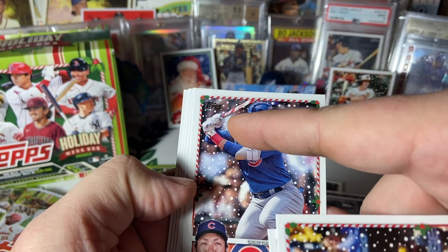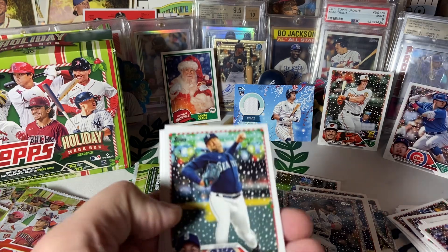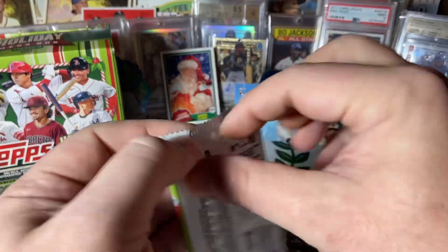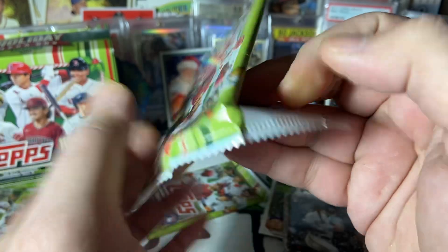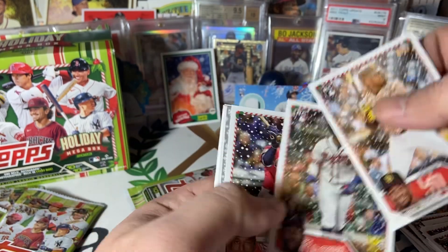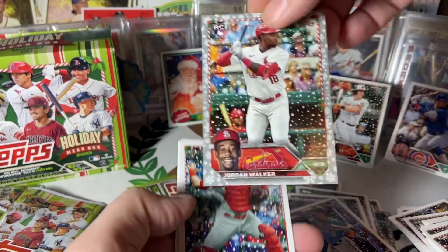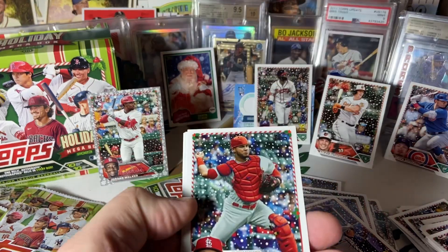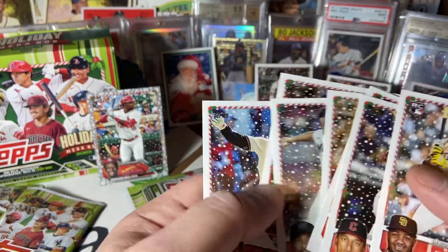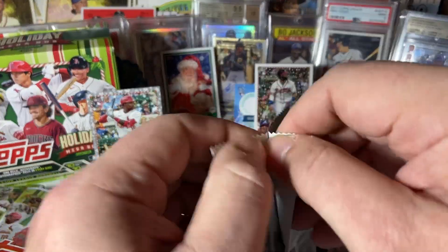This is a short print — I just happened to notice it because the candy cane came back. Since they're not backwards, there's a good chance I've probably missed one or more. You really need to go through and look at the numbers on the back because you will miss something very easily. There's a Vinny. There we go — that's my dude, Mr. Michael Harris. I like that. Jordan Walker snowflake. I'm looking a little closer — I was really hoping the short prints would be backwards, but they're not. I'm going to have to check all the numbers.